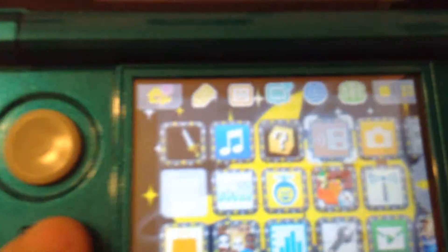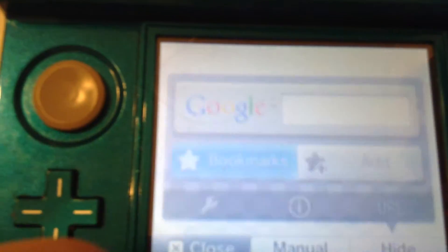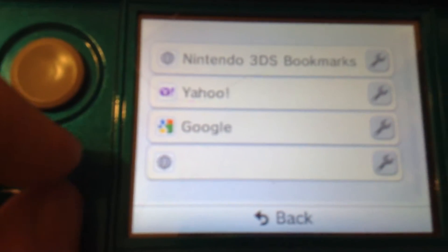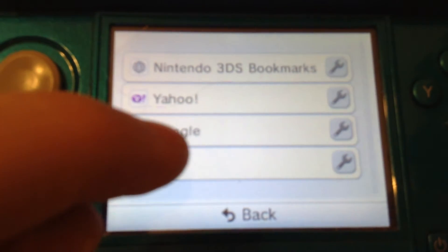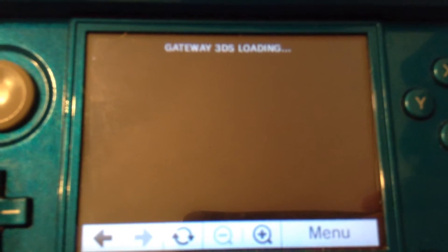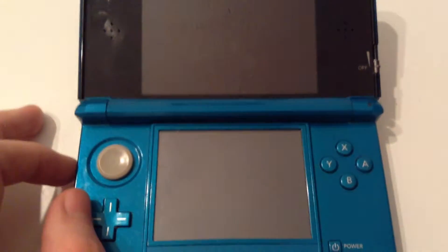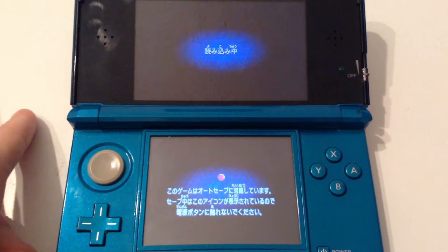Now that it's open, I'm going to hit the home button, and I'm actually going to go up to the internet browser. Now, I'm going to go to bookmarks. I've got a bookmark for a page — the page is go.gateway-3ds.com. I've got a bookmark, so I'm just going to open it and give it a second.